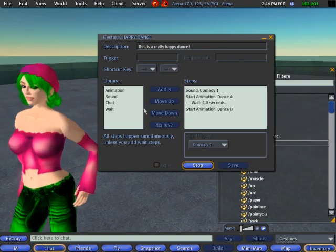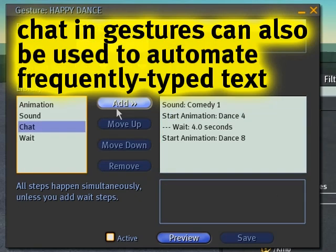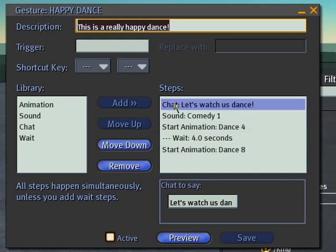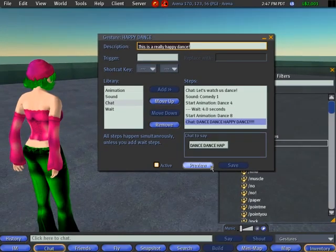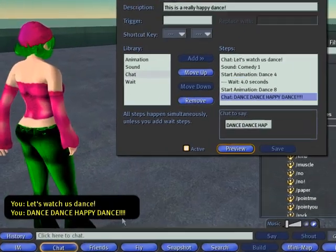Notice there are additional controls for Start and Stop — those apply to animations that are endless or infinite loops, and you use these controls to begin and end them. You can also add chat — multiple lines. Add one at the beginning like 'let's watch us dance.' One thing to be aware of regarding chat: sometimes a line doesn't get entered properly, so watch out for that. I'll add another line like 'dance dance happy dance!!!' to emphasize the happiness, and save it. Let's preview to see what we've got.